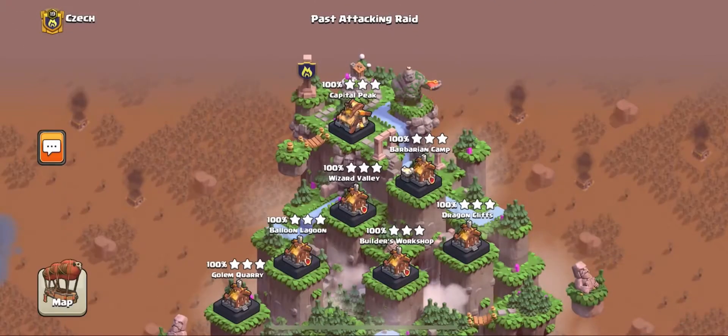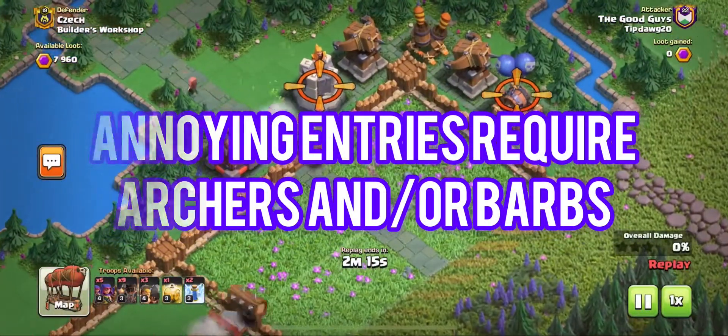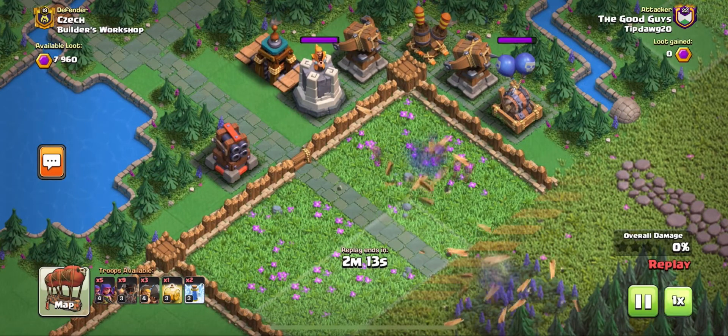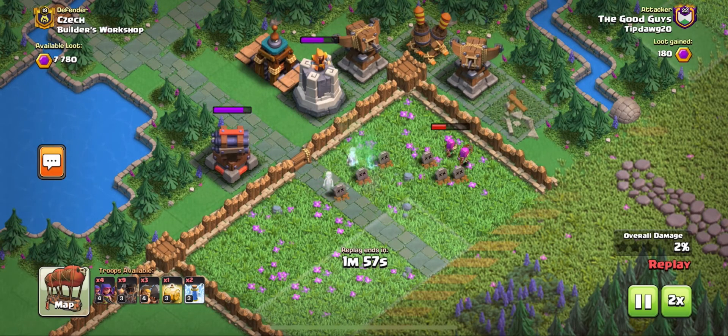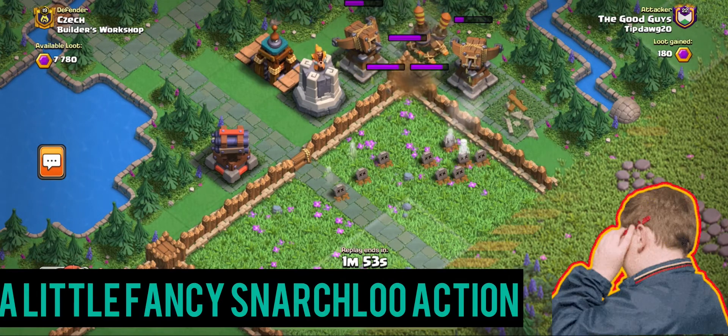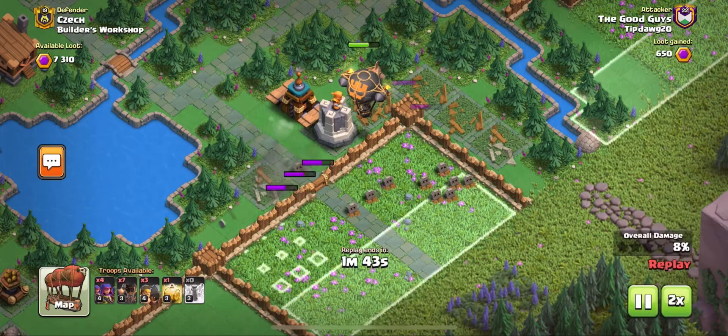So that was base number one, taken down in two hits. Then I did another one that actually took me three hits, which kind of sucked, but it is what it is. Whenever you see this type of entry, it just sucks — there's no way around it. Super boring. You've got to use barbs and archers. If you have a little section walled off, you've got to use Sneaky Archers so they can get over the walls.